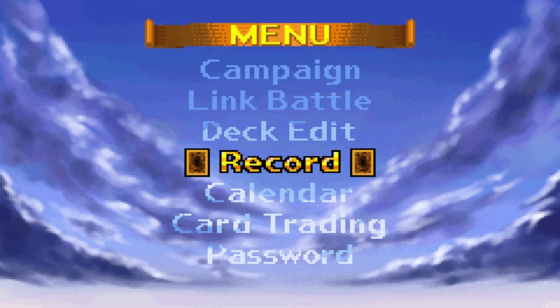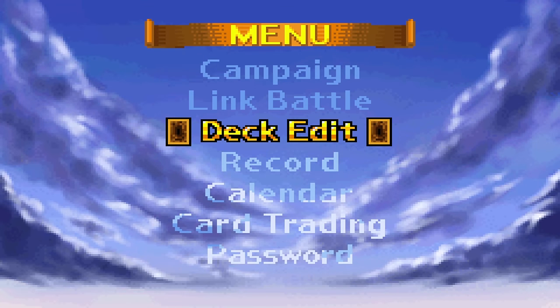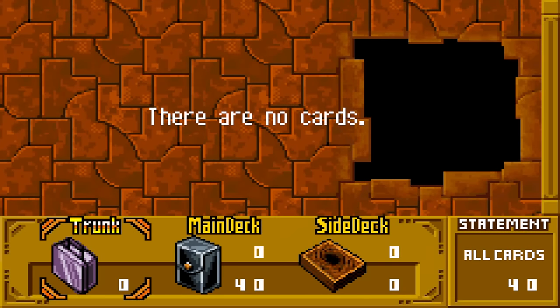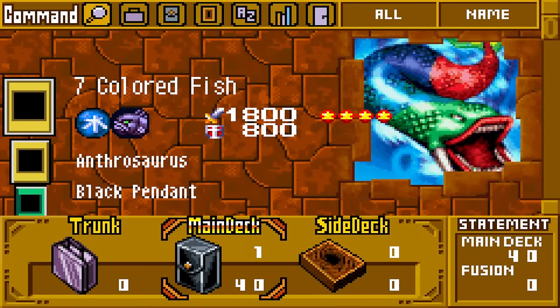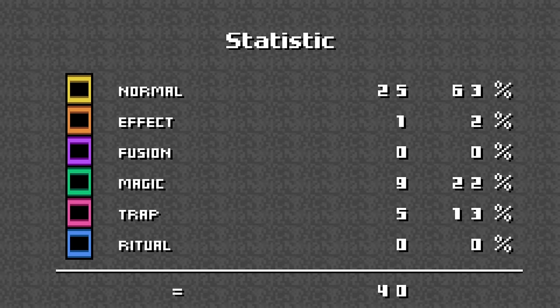This is a very old game — I'm talking 2001, for the Game Boy Advance. This is the deck we're going to start with. We have 25 normal monsters, one effect monster, nine magic cards, and five traps. This game was made back when they were still called magic cards.